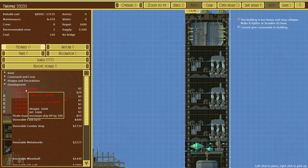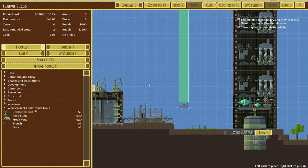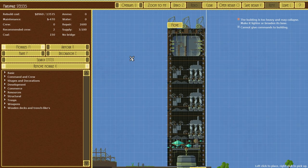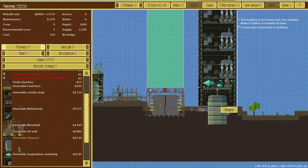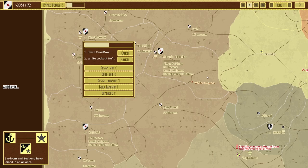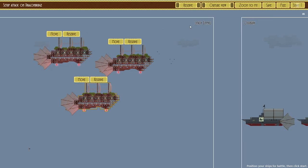The building is too heavy and may collapse — need to make it lighter and broaden its base. Pillars — center, make some grass, take that away. We could add one to the top. We don't need it to give commands, just need it at the right height. We should add the lumber mill on there — there we go, refit and leave. That chewed through all our money but it's going to generate a lot, so we may as well use that money to make more.